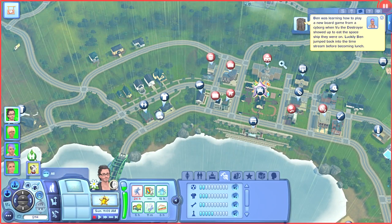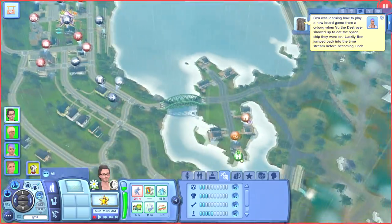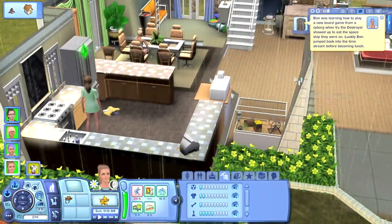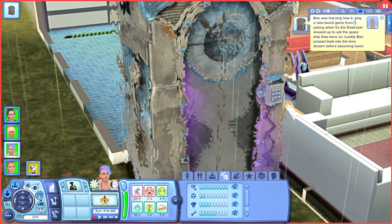We're going to go shop for books again. Wow, the town looks really nice right now — I forgot how freaking luscious and green this town was. I'm so happy. Ben was learning how to play a new board game from a cyborg when Voo the destroyer showed up to eat the spaceship they were on. Luckily Ben jumped back into the time stream before they became lunch. Ben appeared accidentally in the middle of a crowd while time traveling, but nobody noticed.